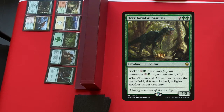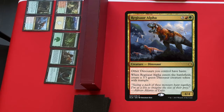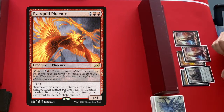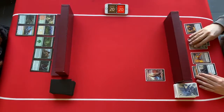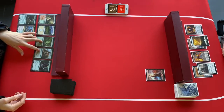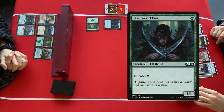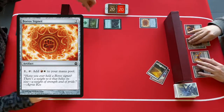Welcome to the semi-finals. Looking at the dinosaur player's hand, we see a Territorial Allosaur and a Regisaur Alpha. The phoenix player's hand has a Boros Cygnet for card draw, an Everquill Phoenix, some lands, and a Rekindling Phoenix — no mass removal yet but solid flyers. Phoenixes start with a mountain, then the dinos go into the forest and play Llanowar Elves. The phoenixes answer with a Boros Cygnet.